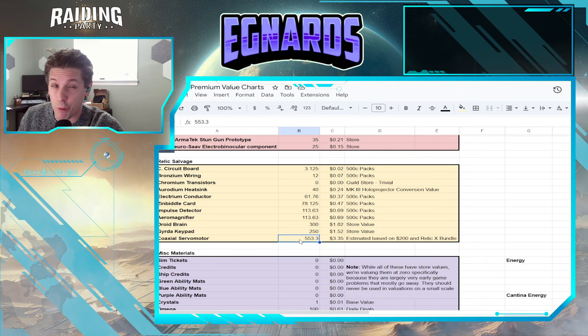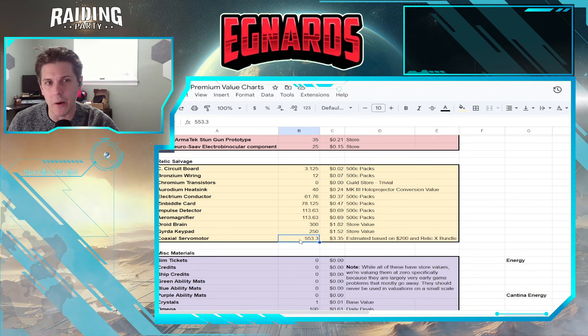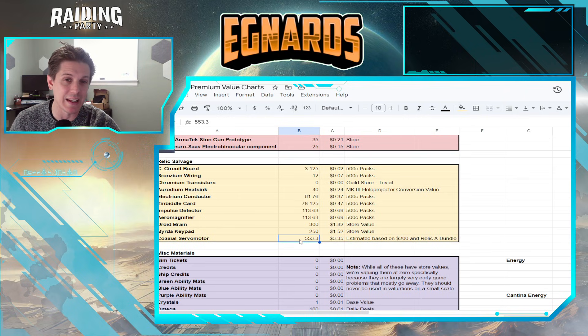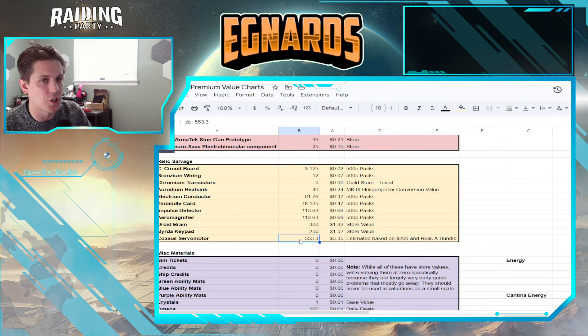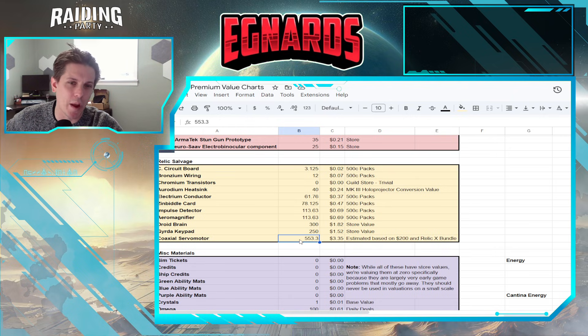For coaxial servomotors, we are valuing them at 553 and a third crystals per servomotor. That is based off the estimated value of $200 to get a Relic 10, which itself is based on $150 for Relic 9 and $100 for Relic 8. It accounts for the values of all the materials and uses the Relic X Bundle 1 as our anchor to make sure everything sits really nicely. In the future we might see that number dip — I'm hoping somewhere around $450 to $500 — but this is where we are right now.